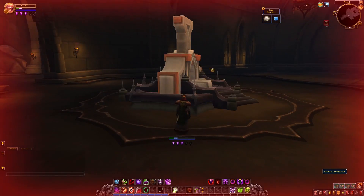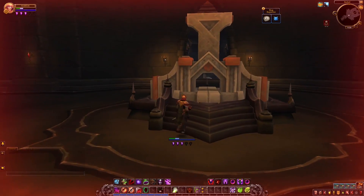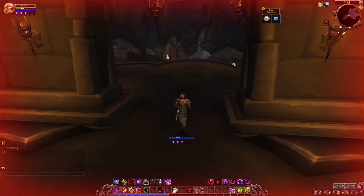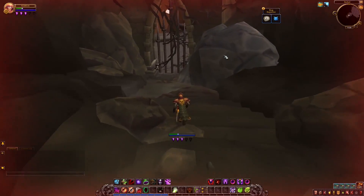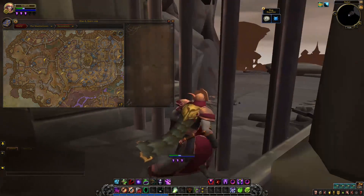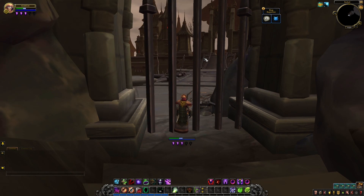This lower area is almost identical to the one above — there are two ends to it with some hallways, and then there's this anima conductor. We still don't quite know what it does, but there's all sorts of datamined stuff from the past several alpha builds giving an idea of how you transfer anima from one zone to another. We also discover a second entrance — a door that takes us a little bit further out west, though there's not really much out there.